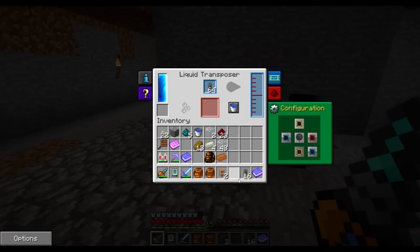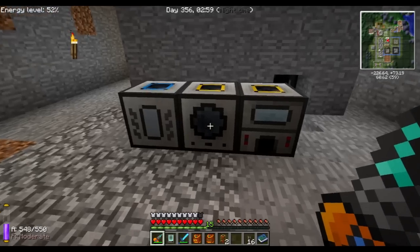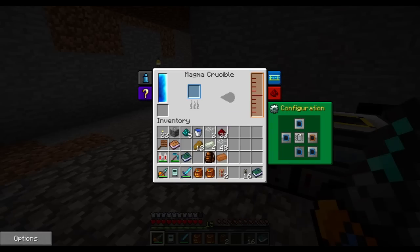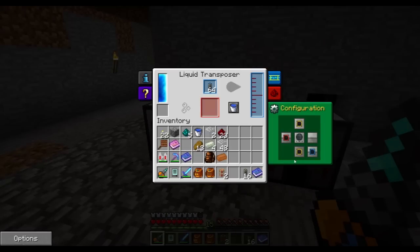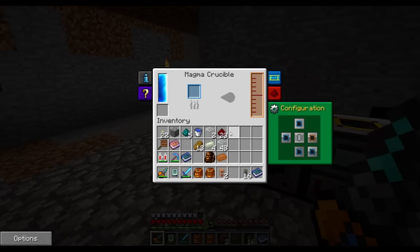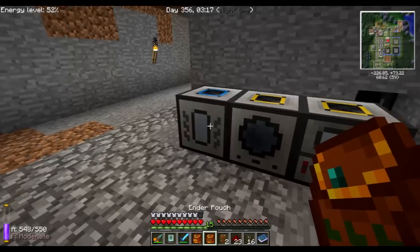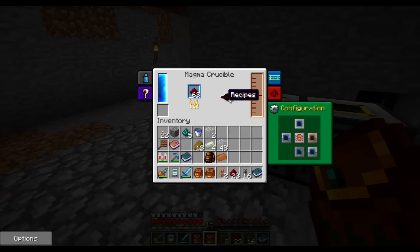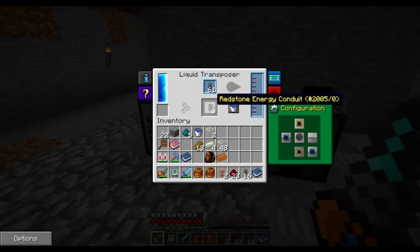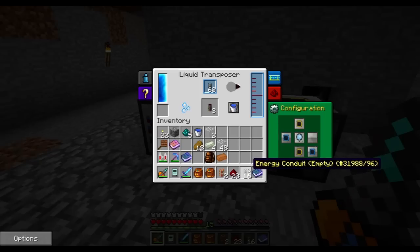Liquid transposers are used to fill this. Let's make sure that we don't output anything. That's gonna be blue input. Once we have a few stacks of redstone, we can throw them in there and this will go fairly quickly, and it'll empty into this one. As soon as we get — I think it's 50 millibuckets — we get one of these filled. This is gonna tick through.